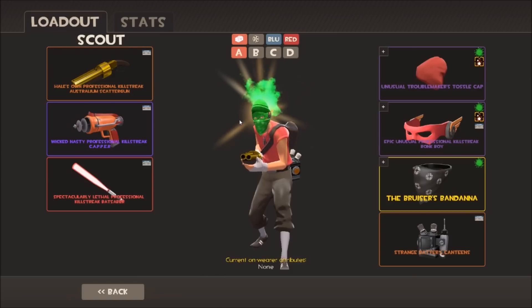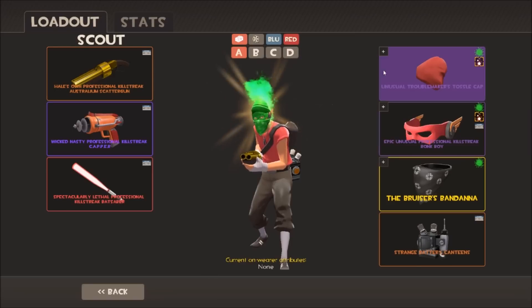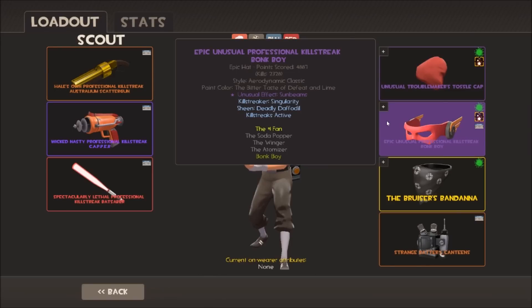This is a very old loadout. My first Scout loadout had a bonk helm with burning flames and two bonk boys with bubbling and green confetti - there was a glitch where you could wear two of the same cosmetic. Now I've got the unusual Troublemaker's Tossle Cap with scorching flames, painted lime. I like green so I roll with it. Down here I've got my Bonk Boy - a sunbeams one. When I got it there were only about five or six sunbeams Bonk Boys in existence.